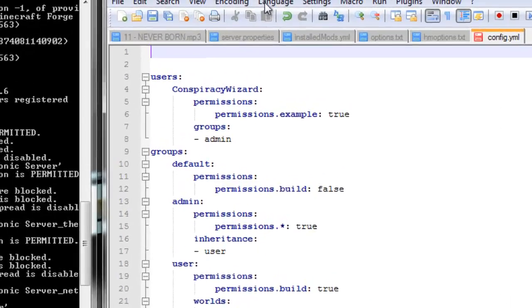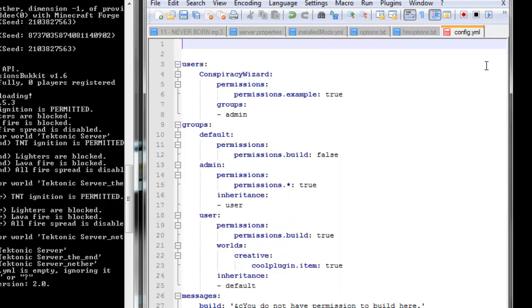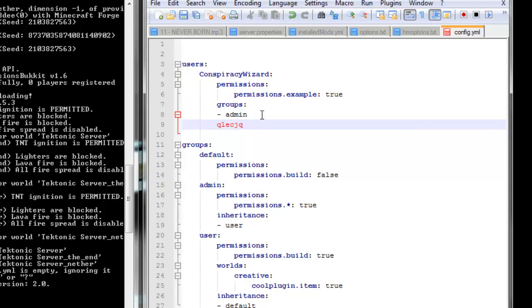Another thing with Notepad++ is be sure to go into your language settings and switch it to YAML if it's not already. That way, if you make mistakes, it will highlight in red, just like that. So first things first about this whole permission thing — if you want to add stuff to it, notice that there is spacing here and it has to be spaced out properly. If I wanted to add a new line here, for example, and I start typing, it's going to go red.